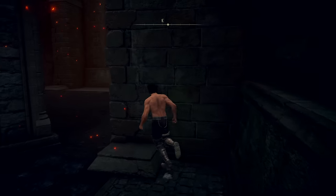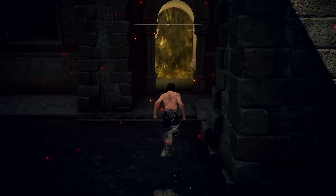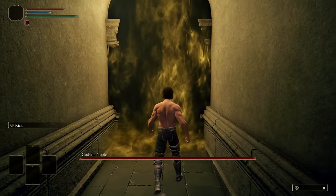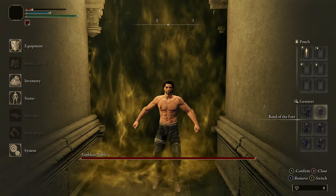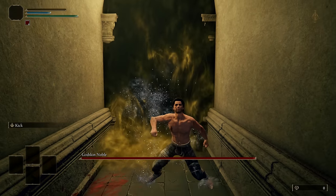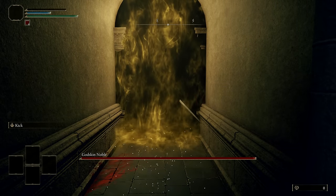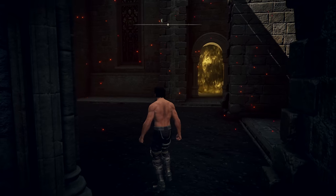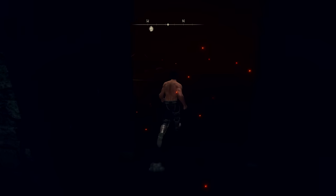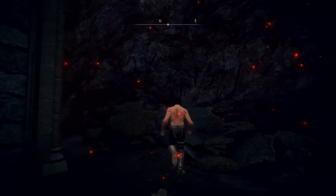With precise jumps and quit-outs, we've managed to parkour over to the other side. This area is normally used as a shortcut after killing the Godskin. We might be able to use this area to cheese the Godskin, but we can't cheese the Godskin Noble and the shortcut elevator is inoperable. So our next plan is to use more parkour.